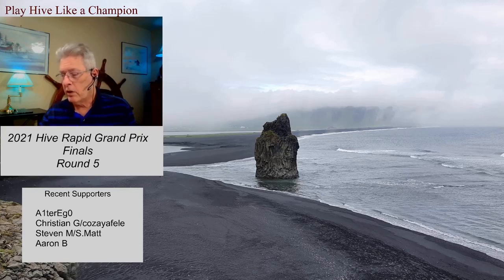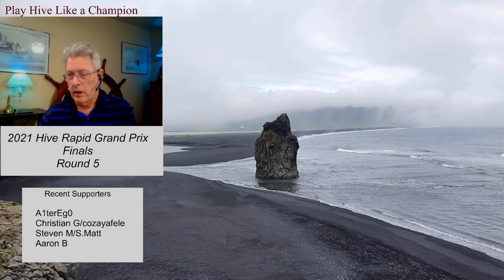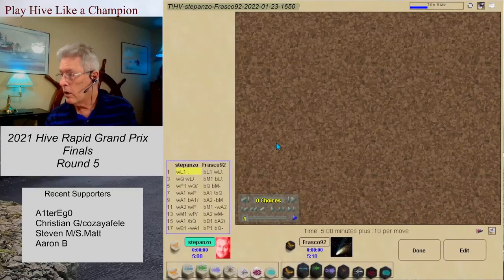Let's take a look at the standings after 4 rounds. Quadlibet and Stepanzo tied with the lead with 3 points apiece. Frasco at 2 and Hawk 81 with no wins, 4 losses through 4 rounds. Let's go ahead and get started with the first game in round 5. This is Stepanzo and Frasco. There's the board space designation, and let's get started.